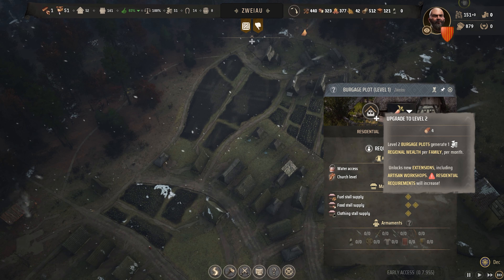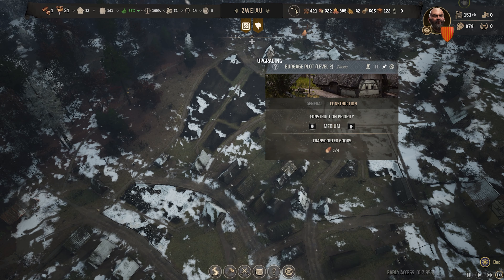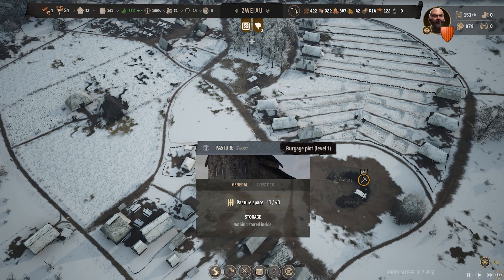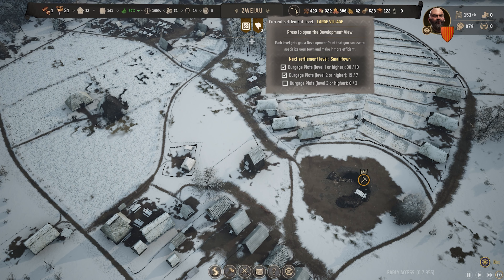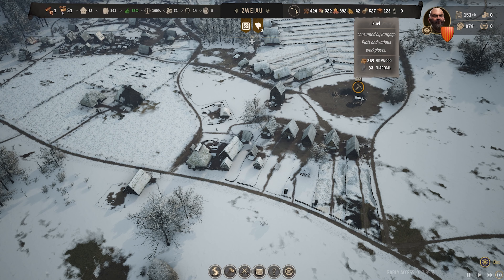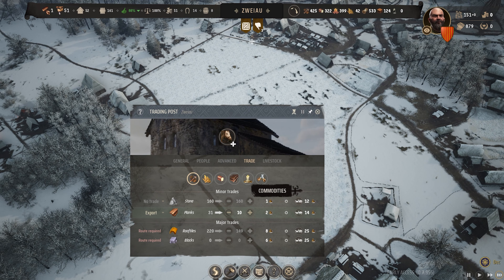It might be time to actually just expand. I'm going to continue upgrading stuff to level two — still got 30 burgage plots that are only level one, mainly on this side of the city. Our pasture: 10 of 40. If we can unlock this sheep breeding we can then start selling livestock. At the moment we've got a lot of wool — 60 units of wool. So I think what we'll do is start exporting wool as well.